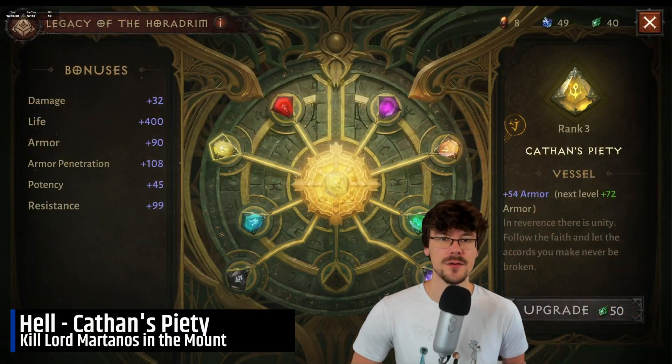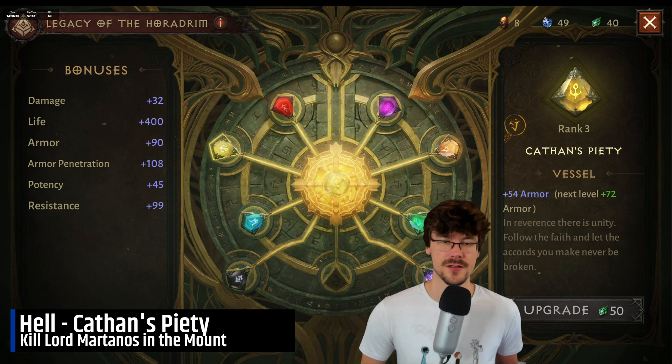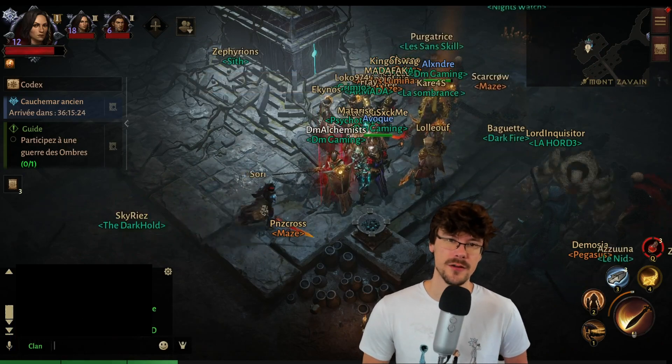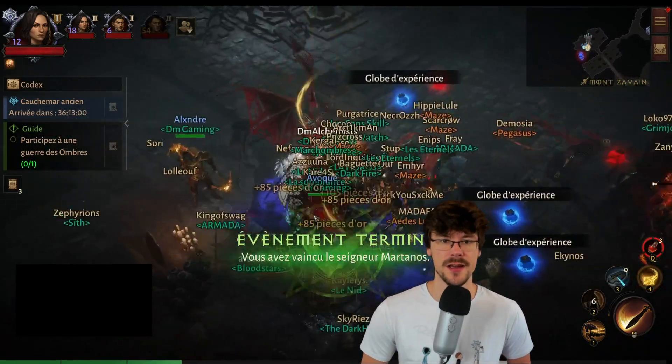For Catan Pietin, you also need to go to the moon zone 7 in order to find the boss at the bottom left of it. If you click on the Altar you'll know the timing before this boss spawns, so you can just wait and kill him when he appears.